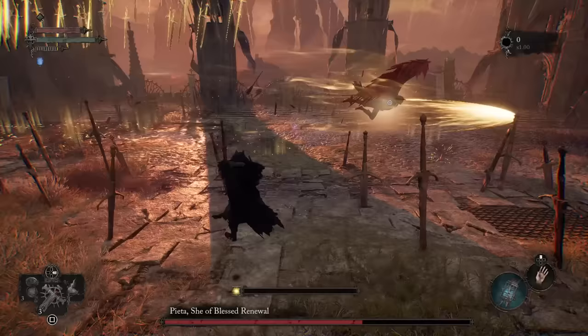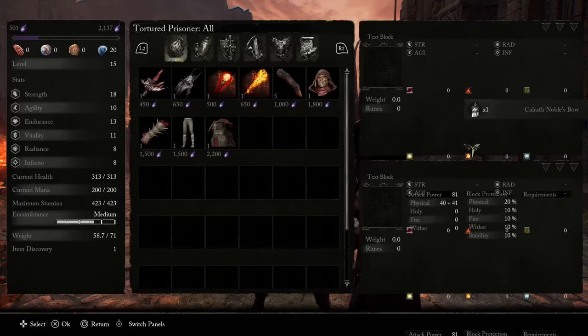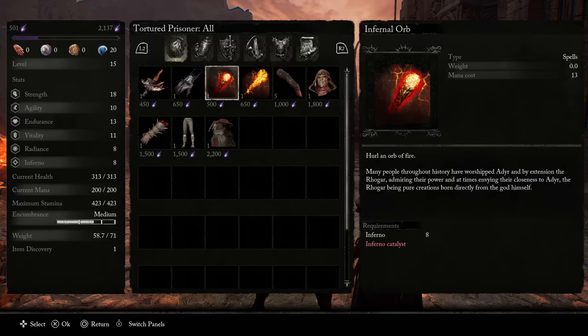Starting off, a pretty major mystery early on is how to unlock the fire magic vendor, as it's far more complex than the other two types of magic. Rather than go through the whole process here, I'll just mention that we have a video completely dedicated to that, so you want to go and check that out if that's what you're after.